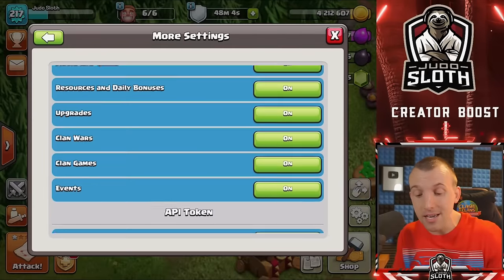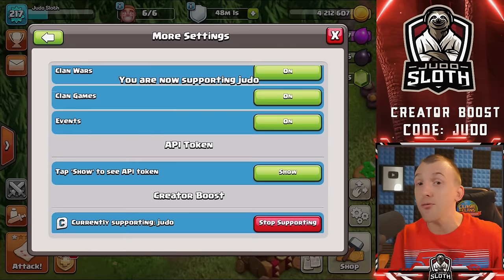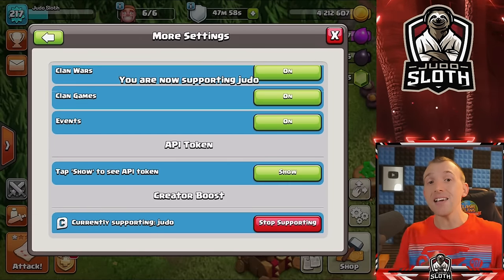If you want to support me in game, you can do so by using code Judo within your settings before making any purchases. It is much appreciated. Now let's kick this one off with the Super Barbarian.